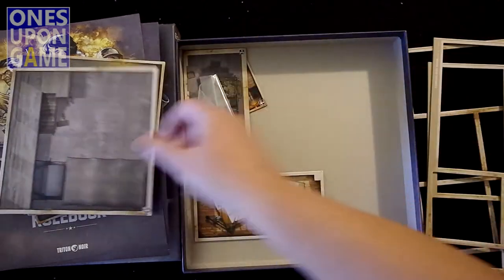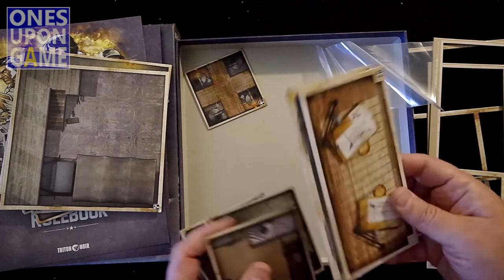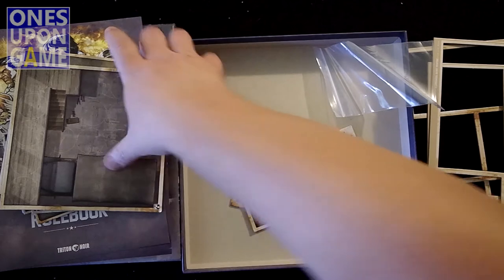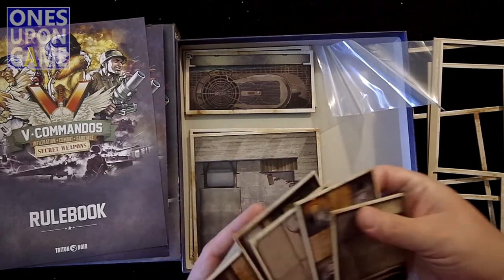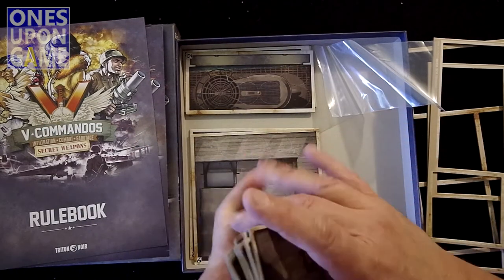And that is what we've got tucked away in here in another bag — it's like cereal, some settling may have occurred during manufacturing. So counting them out: three mediums, two larges, and ten small tiles.